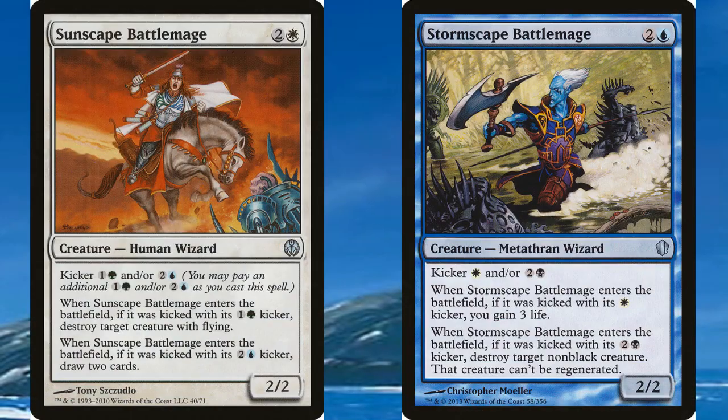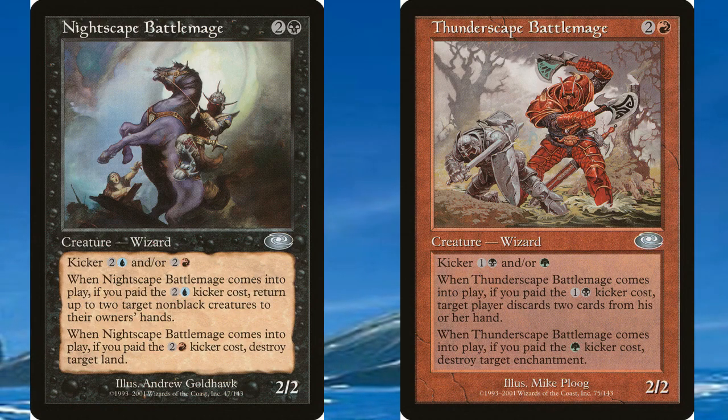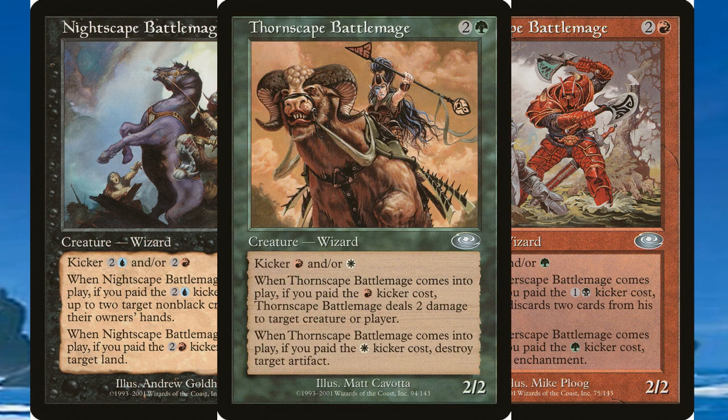You had the uncommon wizard creatures called the Battle Mages, which had a casting cost of three converted mana and two types of Kicker. The Battle Mages were Sunscape Battlemage, Stormscape Battlemage, Nightscape Battlemage, Thunderscape Battlemage, and Thornscape Battlemage.